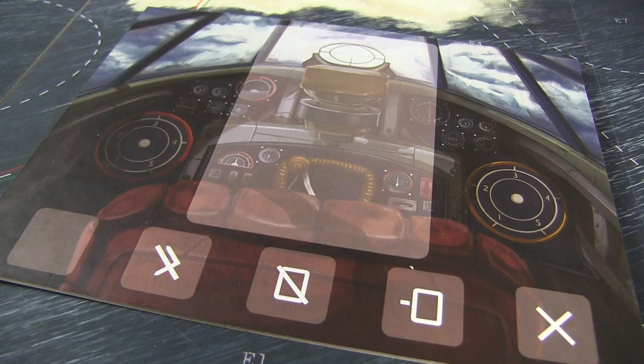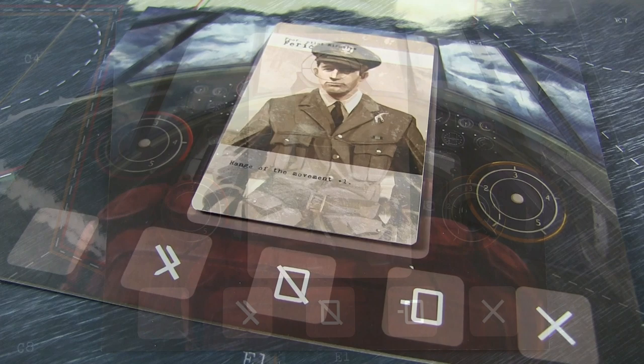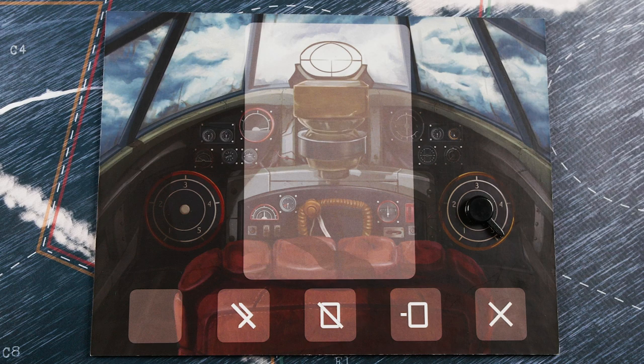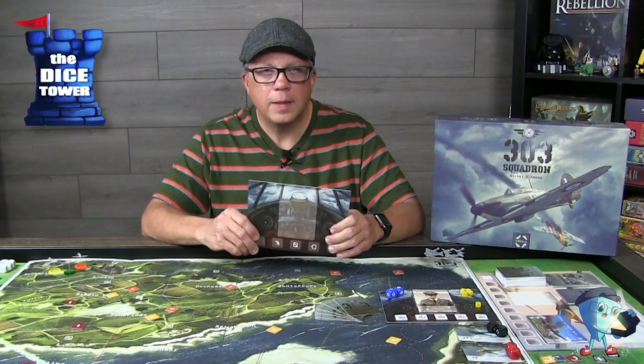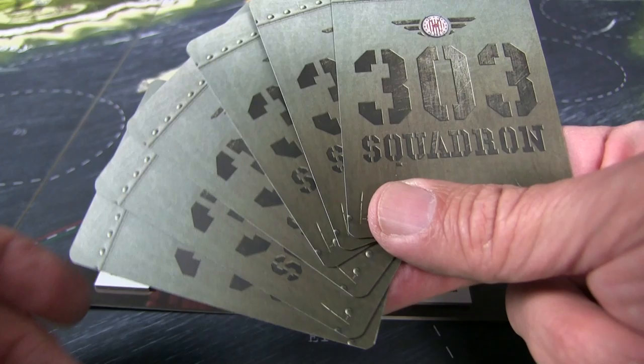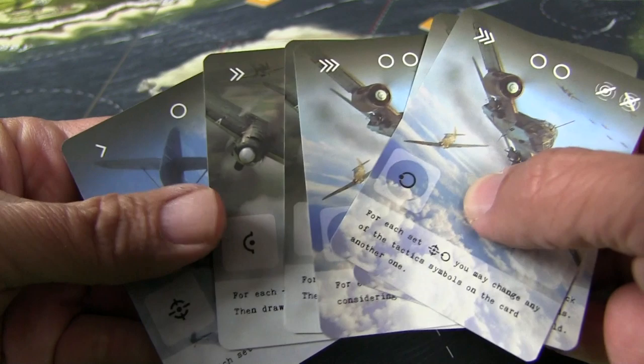Each player receives a board that represents the cockpit of your Hurricane. In the middle is where you'll place your pilot. All the pilot cards are dealt out randomly, and each of these pilots has a special ability which you'll want to tap into frequently. Across the bottom is your damage indicator, and over on the right is your ammo indicator. As these drop or as you take damage, it will limit the number of cards or actions you can perform on your turn. You generally start the game with four ammo, which means you get six cards — it's the number of ammo you have plus two. As you reduce your ammo and engage in battle, at some point you'll have to go back to base to re-ammo up.